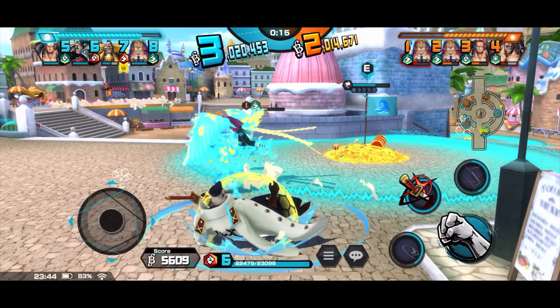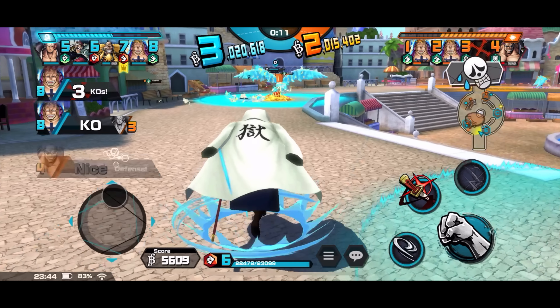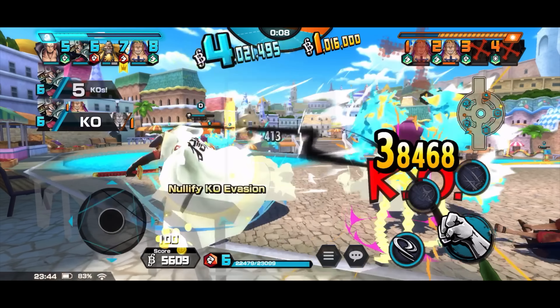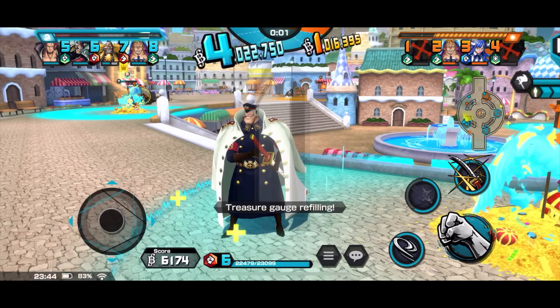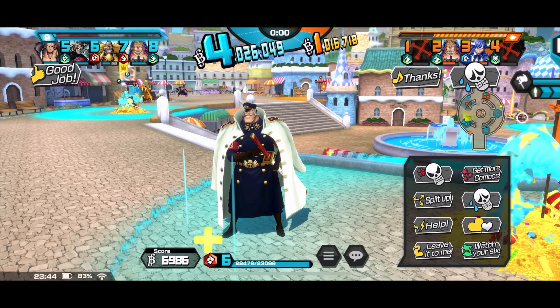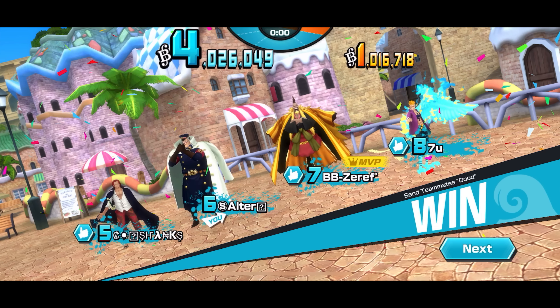Even if the runner is pretty tanky — this Marco seems quite tanky — you still can't run away from Shiryu. Steam boost, 38k damage. GGs! 6.9k score, not too bad, but he's not the MVP.